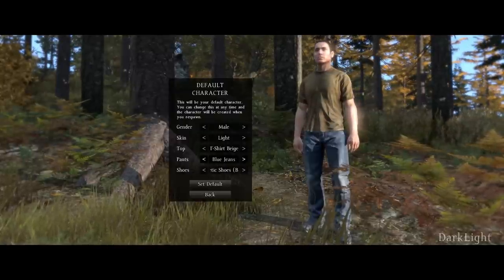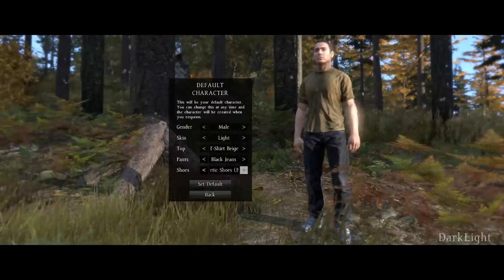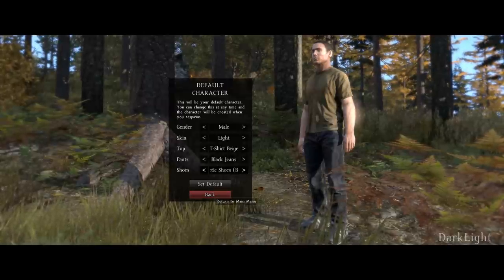Your trousers or pants — they've just got a variation of different coloured jeans. We'll go for some black jeans, and then you've got your shoes and there's a few different coloured trainers that you can select. So again we'll go for some nice black ones, there you go.